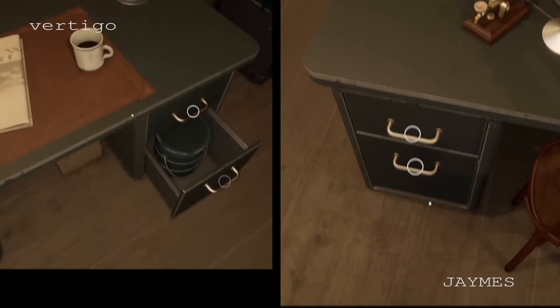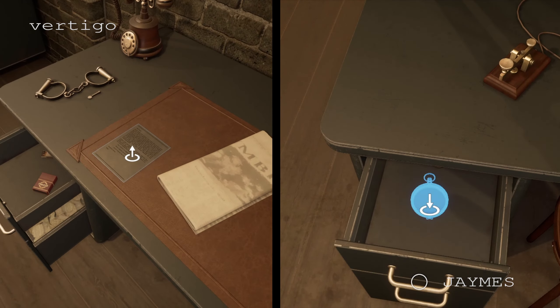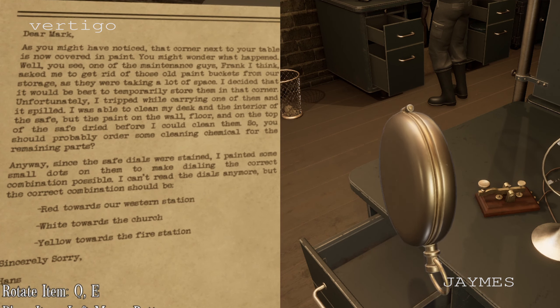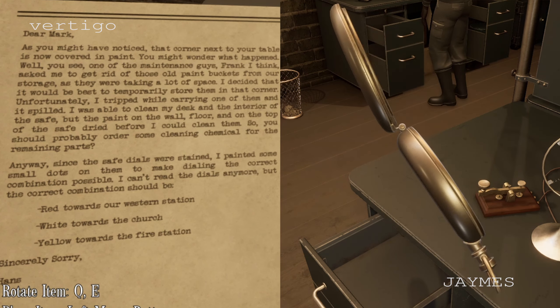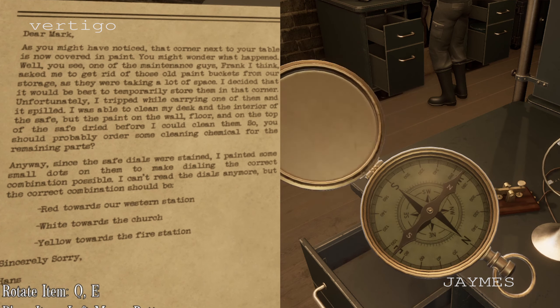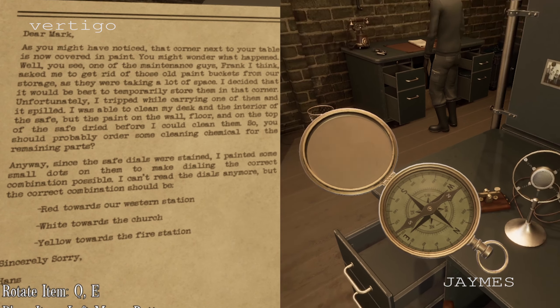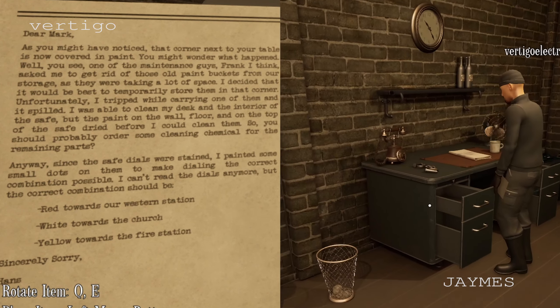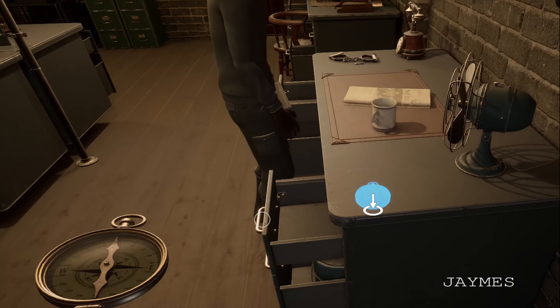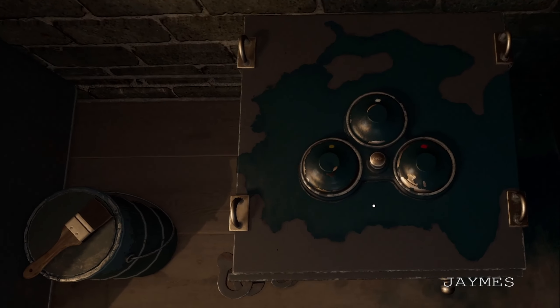Guards, we're getting out! There's a lot of stuff here. 'Dear Mark, as you might have noticed, that corner next to your table is now covered in paint — it's a compass. One of the maintenance guys, Frank I think, asked me to get rid of those old paint buckets from storage. Since the safe dials were stained, I painted some small dots on them to make dialing the correct combination possible. The correct combination would be: red towards our western station, white towards the church, and yellow towards the fire station.'